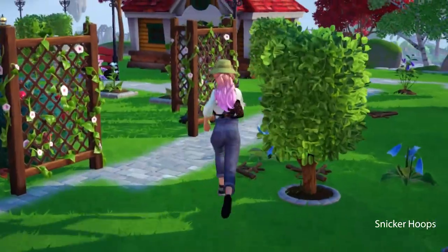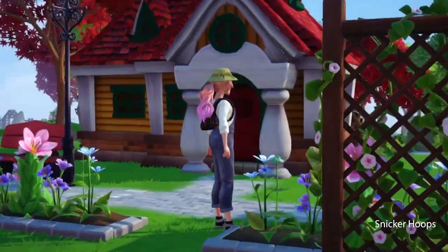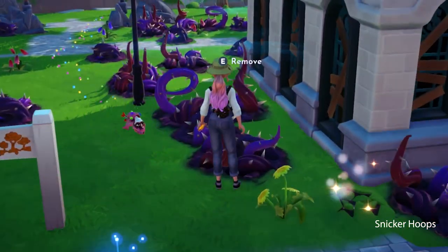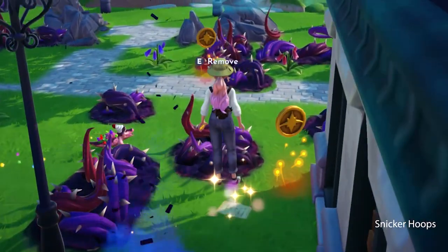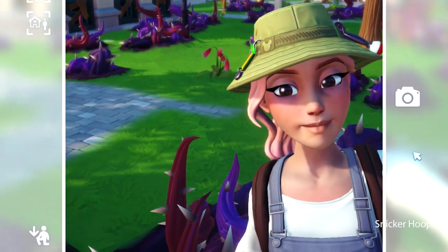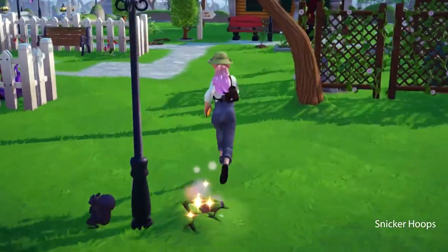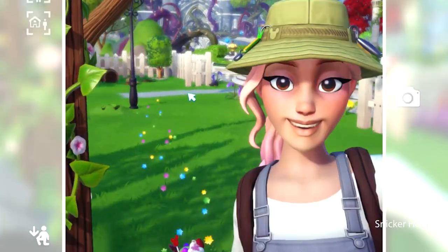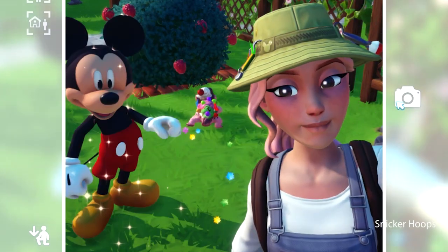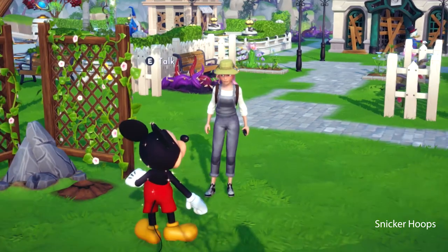It's a new day here in Dreamlight Valley, and I am ready to work! The good news is that now we're level two, so let's see what we can find today! What new Disney characters will we meet? I want to meet one of the princesses! I can take selfies — how fun! How about we go take a selfie with Mickey?